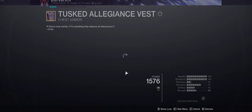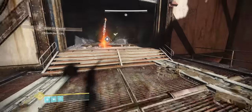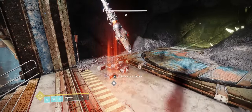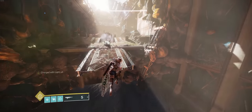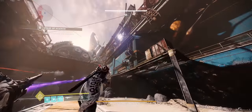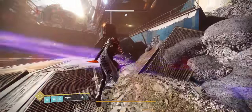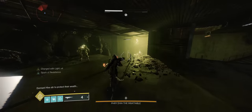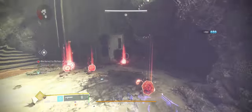Here I'm going to swap onto the Lament and put on double void resistance because most of the ranged damage in this encounter is void. Rallied, reloaded, and ready to go. We want to immediately run over to the right side for safety. You'll be able to use this box on the left to provide some cover from the Ogre's Eye Blast and the Acolytes. Just wait down here until the door is almost ready to pop and then go up and in.